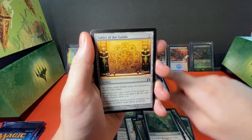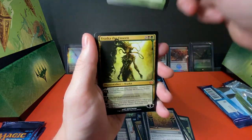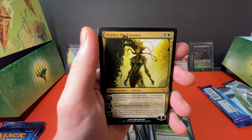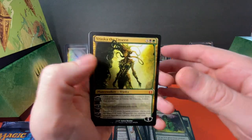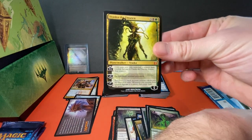Pack eight: Uncommon Keyrune, Golgari, Tablet of the Guilds, Slime Molding, and Vraska the Unseen. Wow, nice, sweet. Got a Mythic Planeswalker there! Very nice, I was not expecting that. Very cool, very cool, guys.